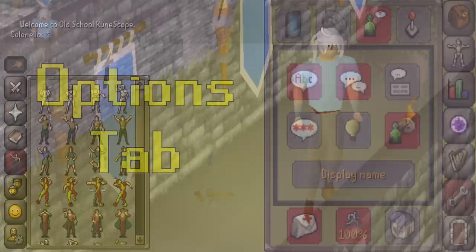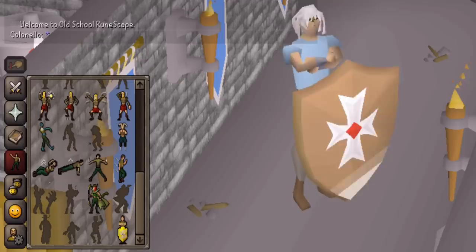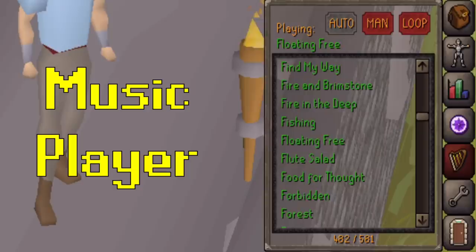The Emotes tab is probably the most fun tab out of all of them. If you want your character to dance, simply go to the Emotes tab and press the Dance Emote. You can unlock more emotes by completing holiday events, some quests, and various other methods. The music player is fairly simple and self-explanatory — you can play music there.